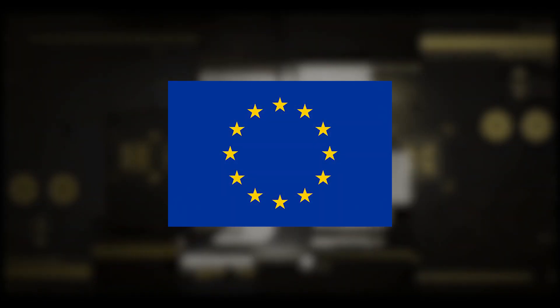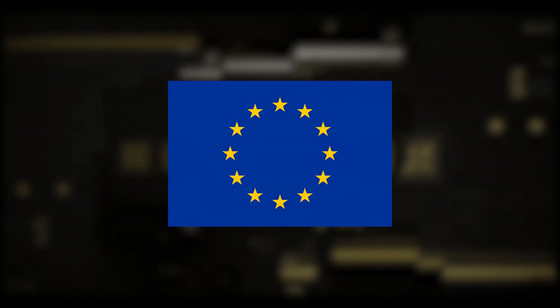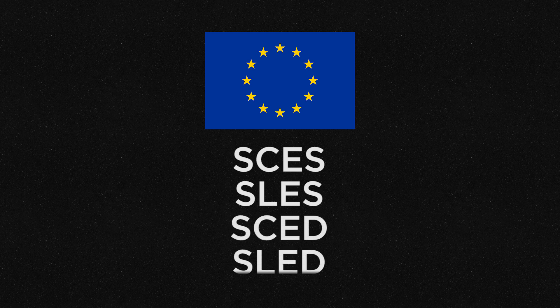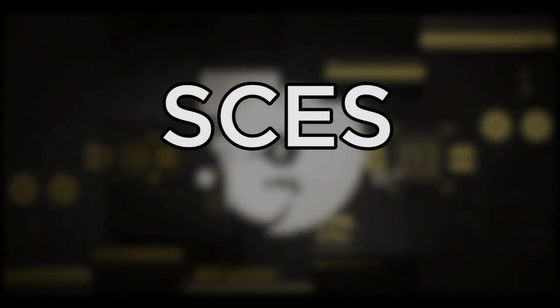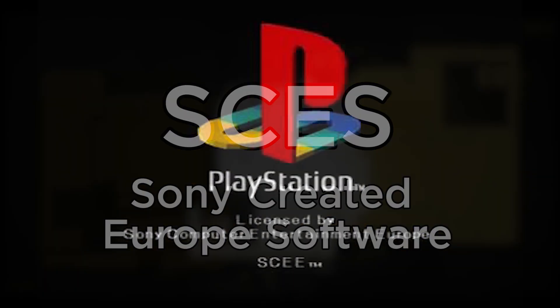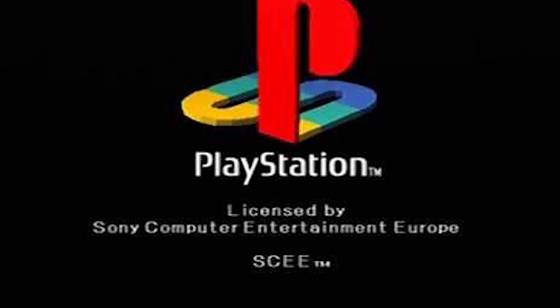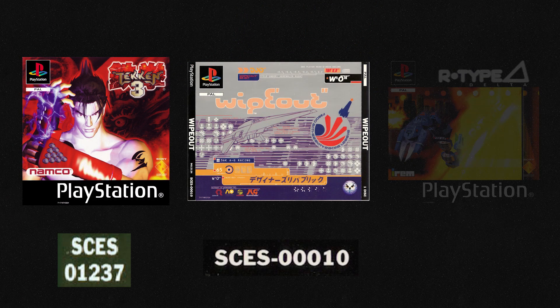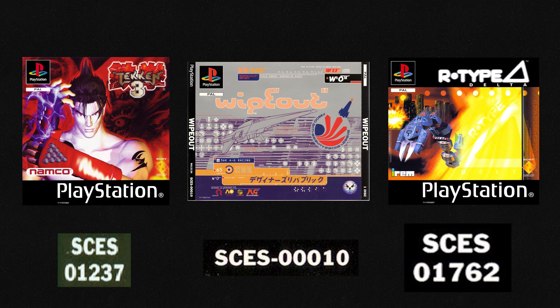Let's talk about the region code identificators for Europe, which are SCES, SLES, SCED, and SLED. SCES stands for Sony Created Europe Software. Games with this code are developed, produced, or published by Sony Computer Entertainment Europe, first- and second-party studios. Games like Tekken 3, Wipeout, and R-Type Delta have these types of codes in Europe.